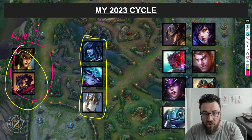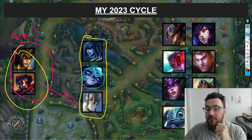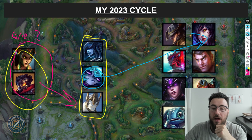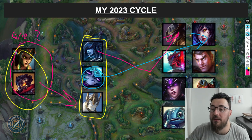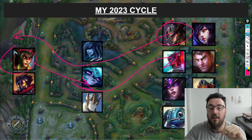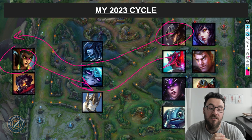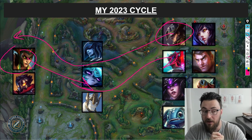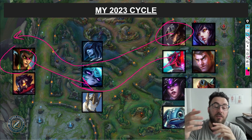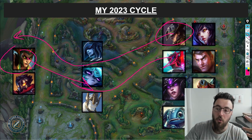Throughout the season as patches change, maybe I get a little bored or feel there's an extra hole in my pool. I might swap the Vex for an Ahri, or swap Lissandra for a Twisted Fate. What might happen by the end of the season is I'm really liking TF, so I might add TF to my core and cycle Cassiopeia out temporarily, then pick her back up a few months later. This is actually what I've done intuitively over a long period of time and what a lot of high-elo players do intuitively. Over time, cycling through champions gets easier and easier because your view of the game becomes more sophisticated.